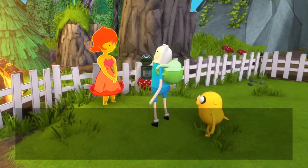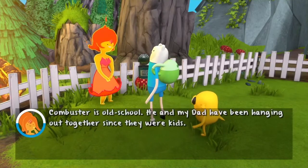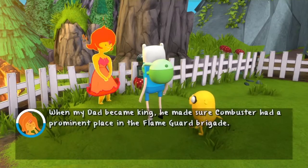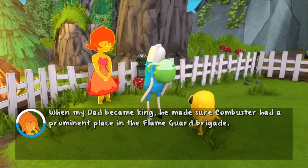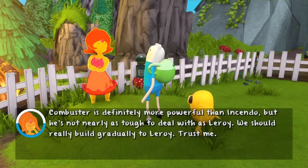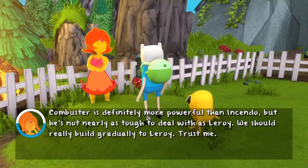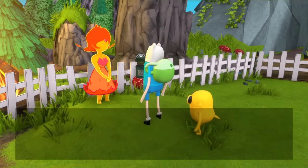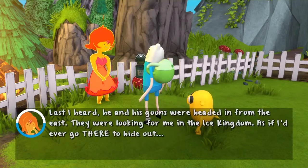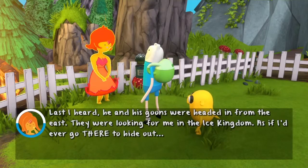Combustor, definitely. What's the story on this Combustor dude? Combustor is old school — he and my dad have been hanging out together since they were kids. When my dad became king, he made sure Combustor had a prominent place in the Flame Guard Brigade. Why should we fight Combustor next instead of the other guy?